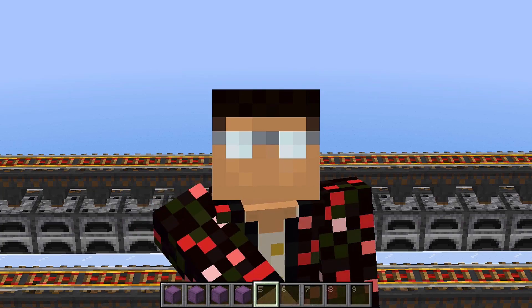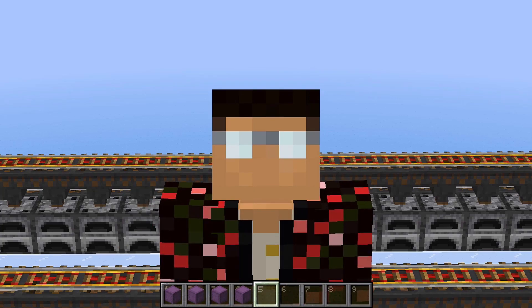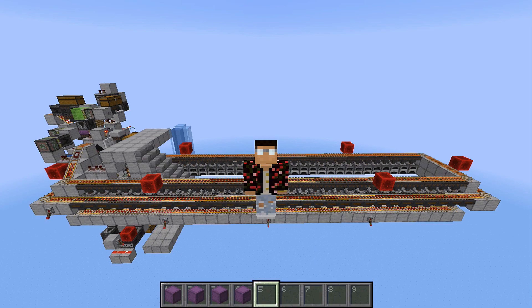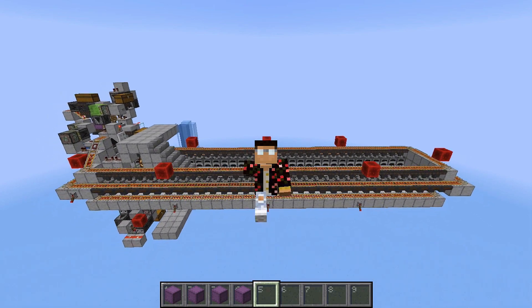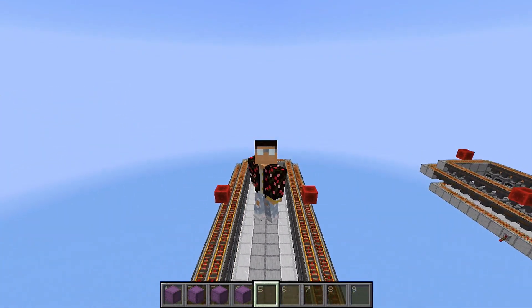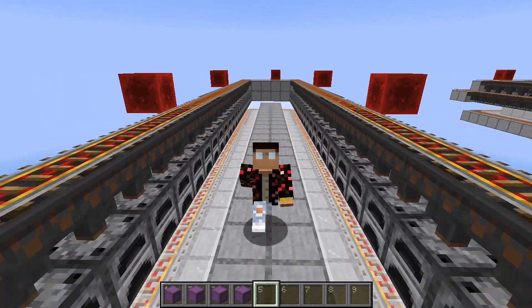Hey guys, welcome back to my channel. I'm TP West bringing you another redstone video. Today what I have for you is my design for my 64-furnace super smelter. As you can see there are 64 furnaces in this system, 32 on either side, and all of them are perfectly visible so you can easily see your items smelting.